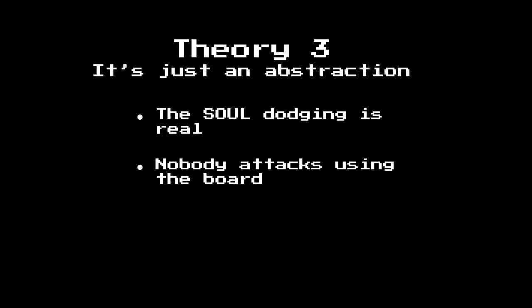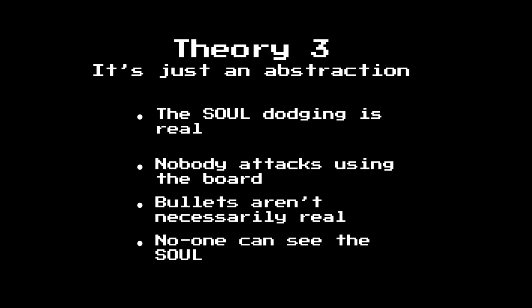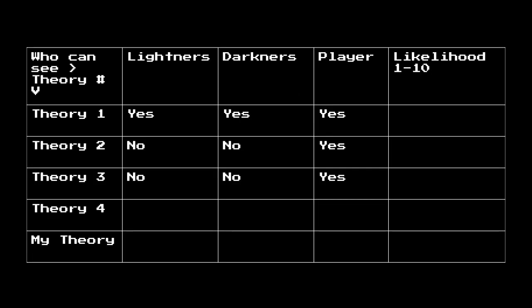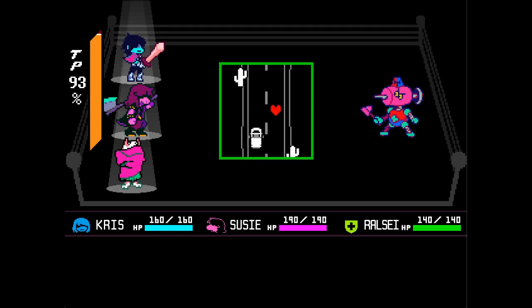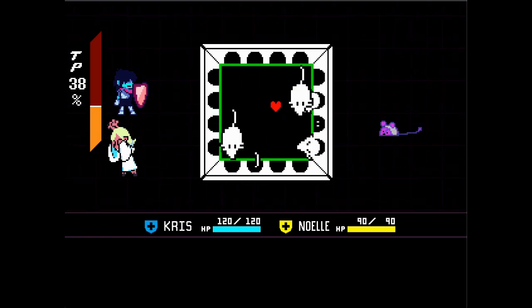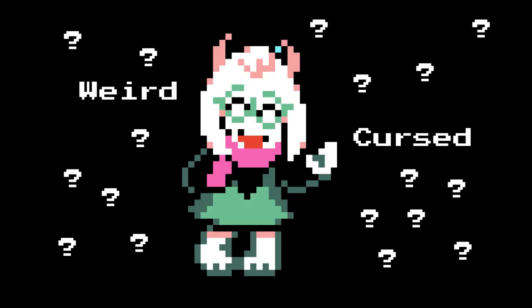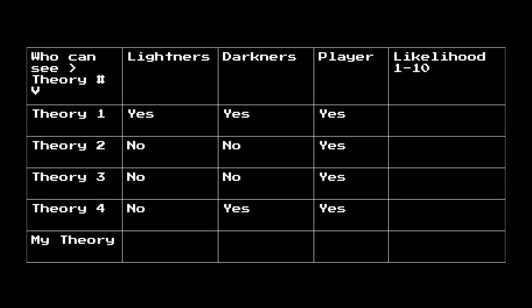The soul dodging is real, but the bullet board might just be an abstraction. The soul does come out of Kris to dodge, but it's not necessarily dodging any specific bullets, because those might not actually be real, and the Lightners can't see the soul either. I've also seen it suggested that only the Darkners can see the bullet board — so most enemies can see it and make use of it, like the ambulances making a small scene with it, or mouses putting walls for mice bullets to come out of. But Susie, Noelle, and Kris can't see the board. And who knows what Ralsei is, so he might be able to see it or he might not.